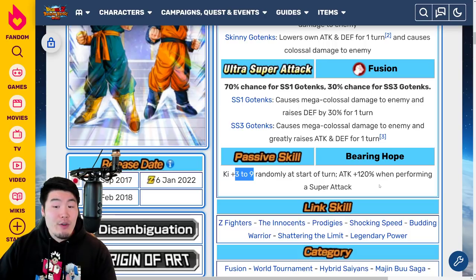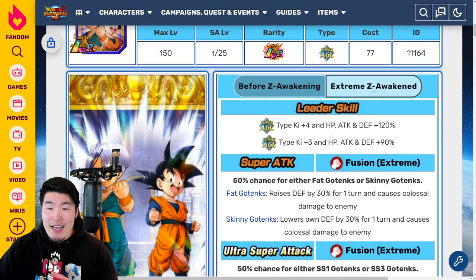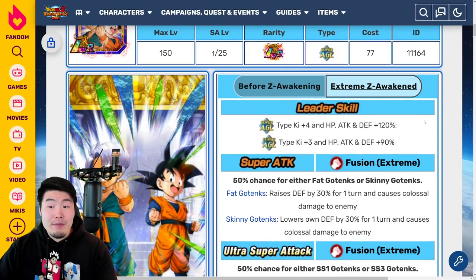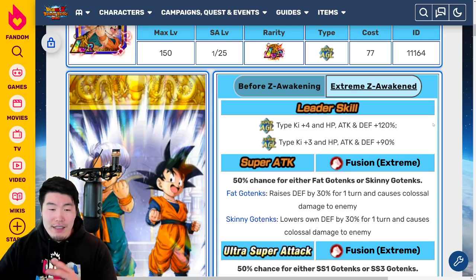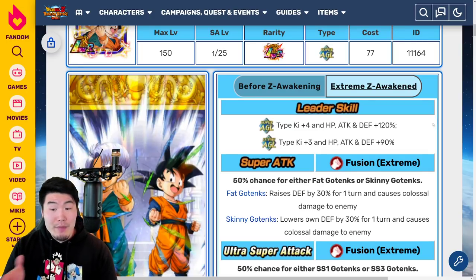Like a lot of other Gotenks units, there was a lot of RNG involved. For the 12-ki Super, it was either Skinny Gotenks or Fat Gotenks. For the 18-ki Super, it was Super Saiyan 1 or Super Saiyan 3. And then even for the passive, it was between 3 to 9 ki at the start of turn. So you never really knew what you were getting from this unit.